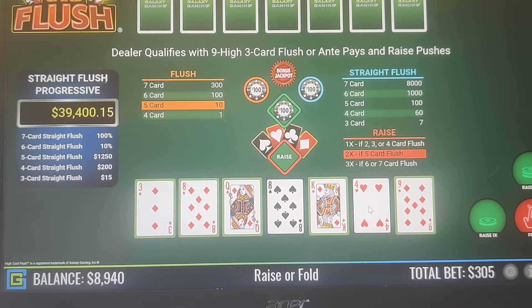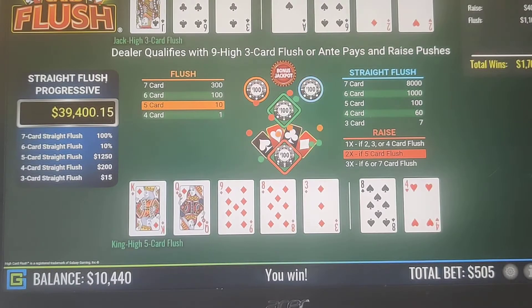Now we have a 5-card flush, so we're going to do a 2x raise on this. We're also on the side bet — a 5-card flush pays 10 to 1. So we'll do a 2x raise.